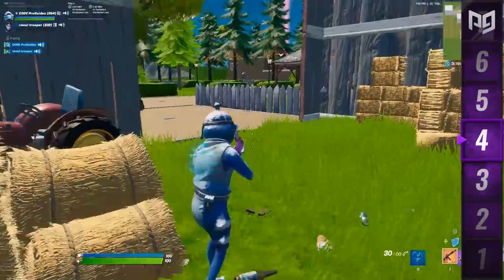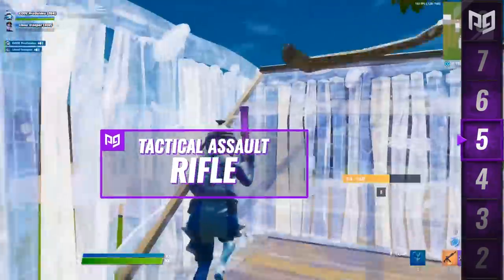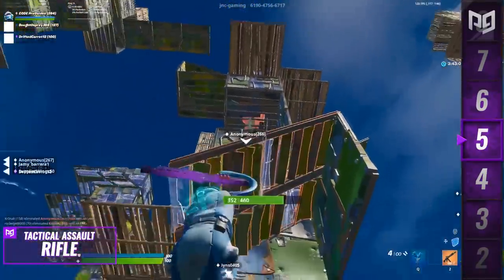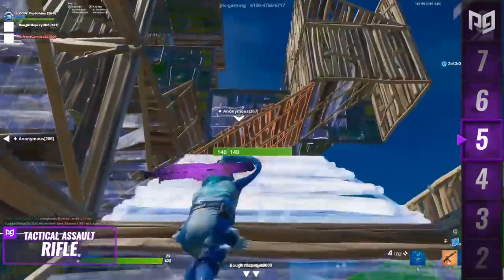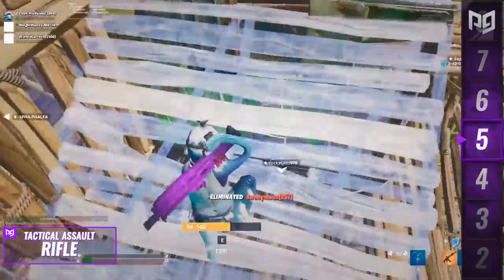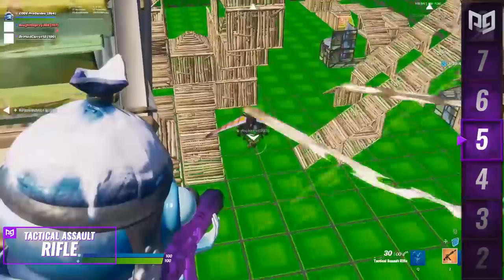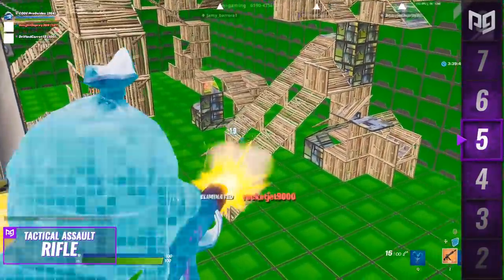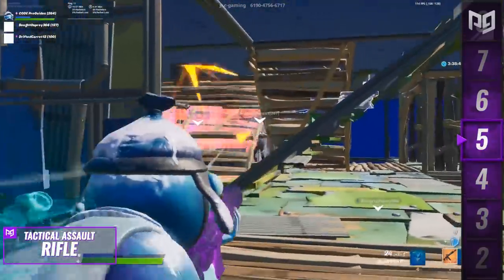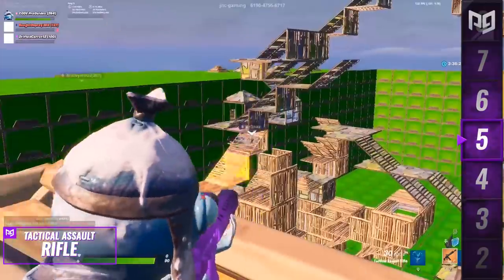Next up is the tactical assault rifle. When this gun was introduced in season 9 alongside the John Wick LTM, none of us realized just how amazing a weapon it would be. Turns out Epic created one of the most balanced and versatile guns in the game — it can be used as a cross between an assault rifle and an SMG, which opened up a lot more styles of play. We started seeing some players opt for triple utility loadouts because of it.